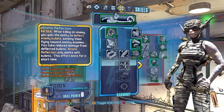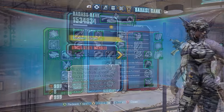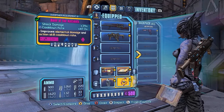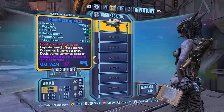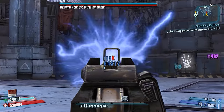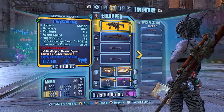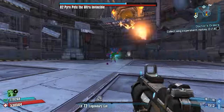Otherwise everything else is kind of optional — it's not going to help you get a faster fight. Let's get on with the fight — obviously no Badass Rank. First off, have your Sandhawk, Trespasser, Bee, Cat mod, Bone of the Ancients, and Stormfront equipped at the entrance. The Grog is optional but I won't be using it. To start, phase lock Pete, shoot one shot at his face, and while that bullet's in the air switch over to the Trespasser. Holding the Trespasser causes its effect to apply to the Sandhawk shots — that's very important.